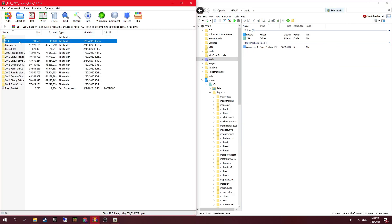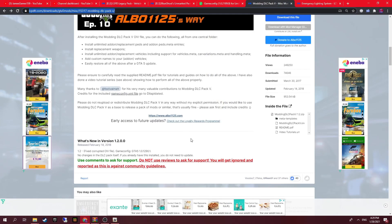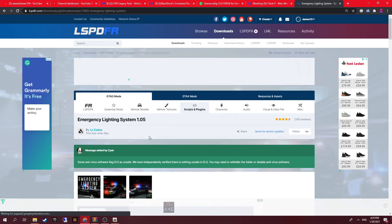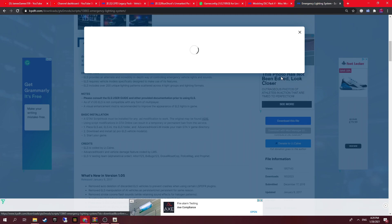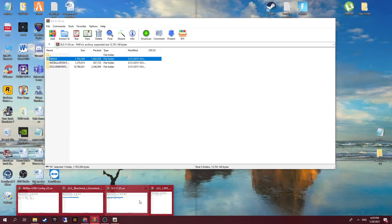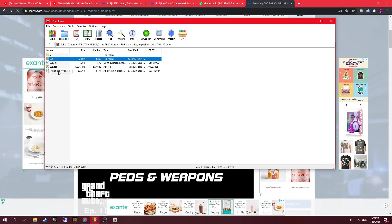Now we come to the Emergency Lighting System. This is what actually turns the lights on and allows you to switch over your sirens. This can be found on LSPDFR or GTA5 Mods. Here — Emergency Lighting System 1.05. You want to click download free and always download the latest version.